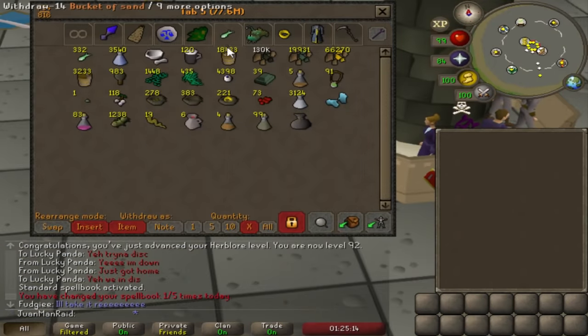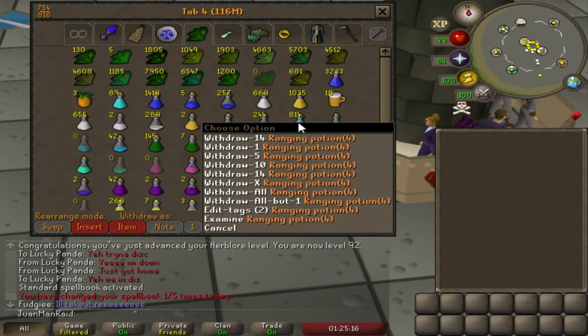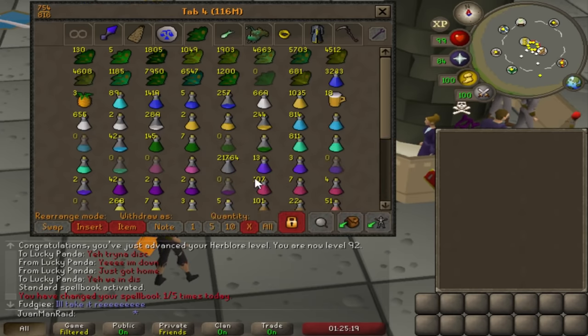I've converted all the wines of Zamorak. Now I have 800 ranging potions, four doses — nice.